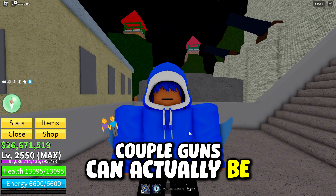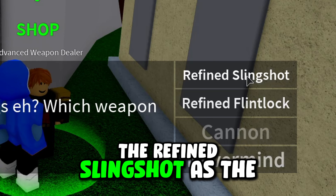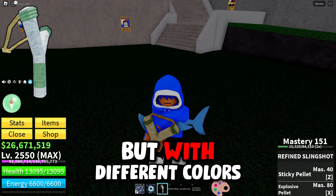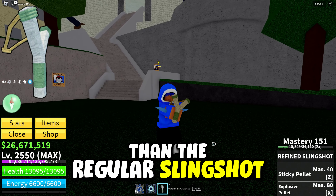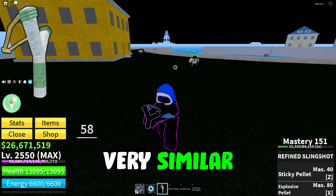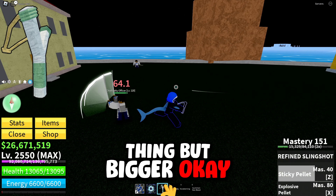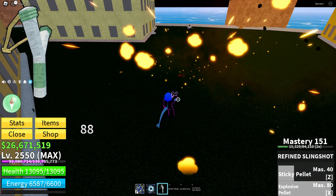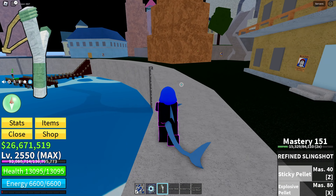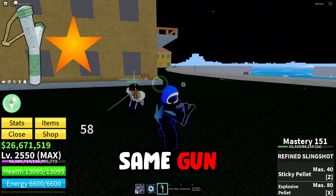The next couple of guns come from the advanced weapon dealer. First is the refined slingshot, costing $30,000. It's the same thing as the regular slingshot but with different colors. The M1 looks exactly the same, the Z skill Sticky Pellets is literally the same thing but bigger, and the X ability Explosive Pellet is literally the exact same as the regular slingshot. Because I can't tell any differences, it's getting the same one-star rating.